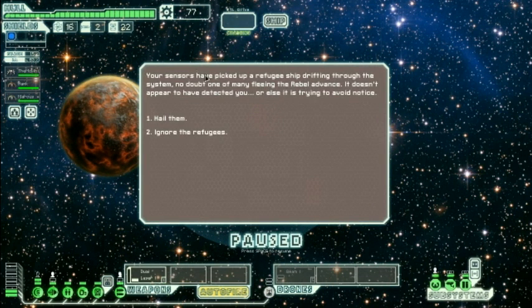Your sensors have picked up a refugee ship drifting through the system — wow, don't remember having those last time. One of many fleeing the Rebel Advance. Doesn't appear to have detected you, or else it is trying to avoid notice. Let's hail them.